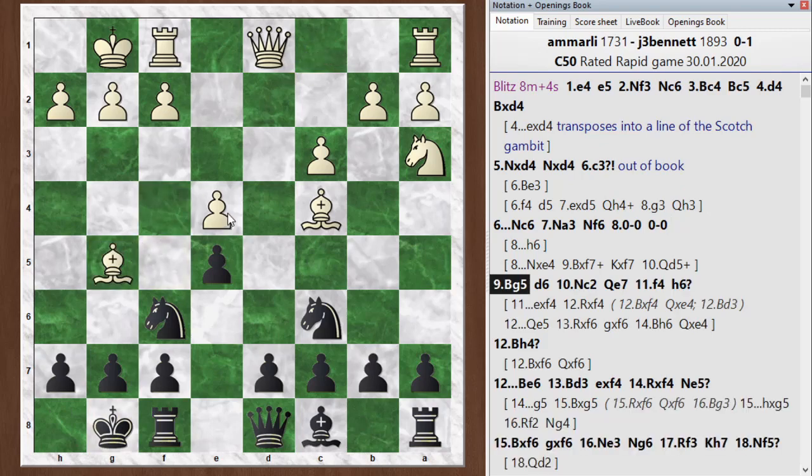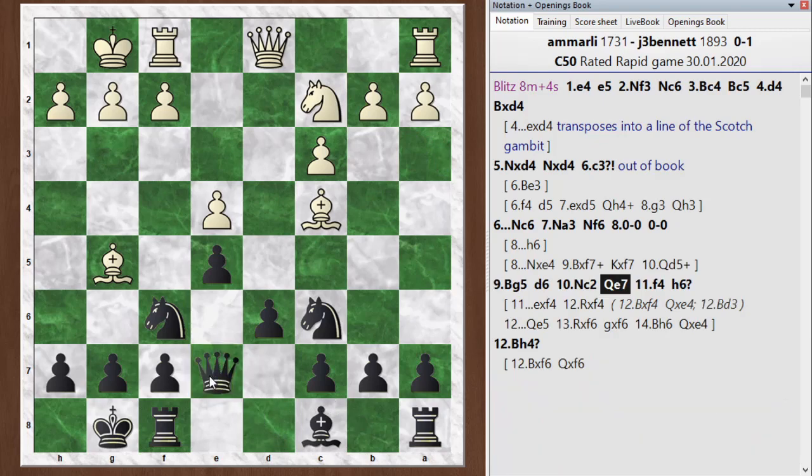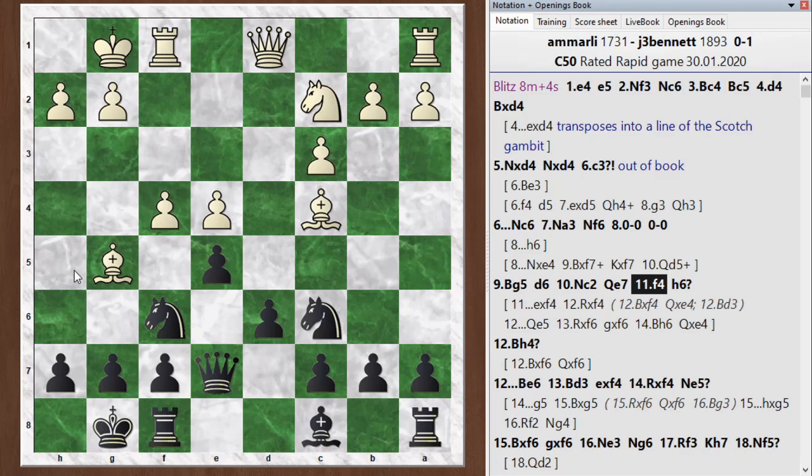Now I really should play h6 here. H6 puts the question to this bishop — if he drops back, I can play g5 and then just take the pawn. So that's the best move here. But I played d6, giving back some of that advantage that black had earlier. He starts to bring his knight into the game, I go queen e7, he goes f4. In all of these positions h6 was the preferred move, but now I play h6 and the engine doesn't like this particularly here. The lines it's suggesting are starting to get a little bit tricky. I didn't want to open up the f-file because the pressure there will result in some pawn damage.